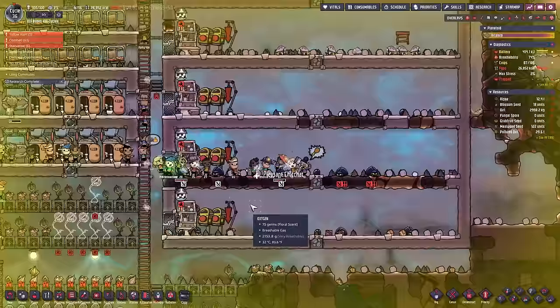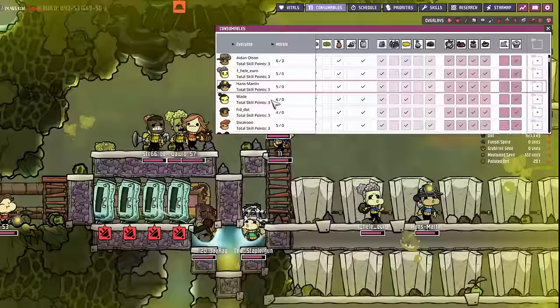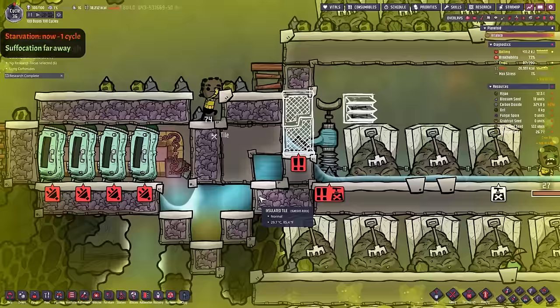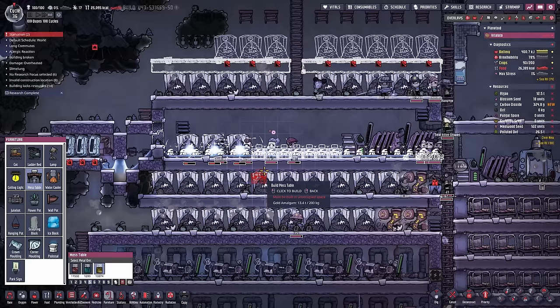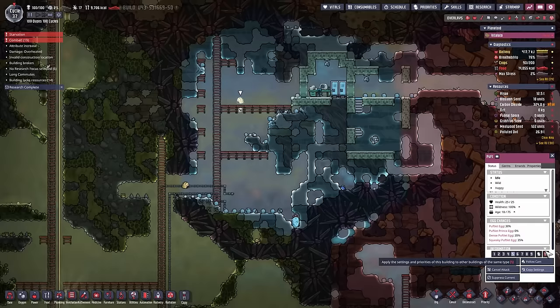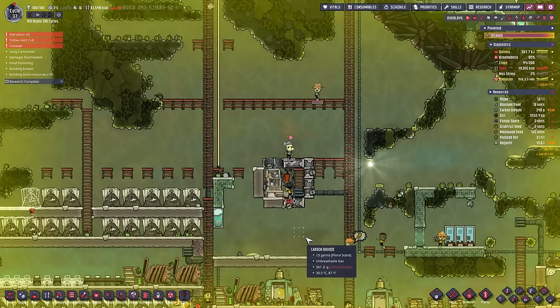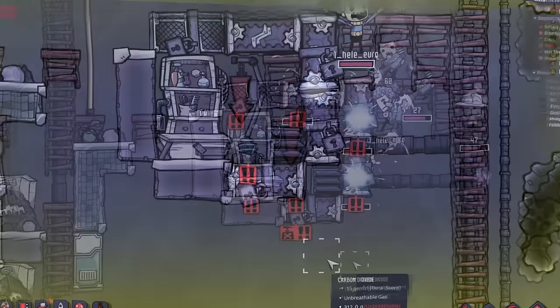Cycle 36 starts with the critters' worst nightmare. In a desperate attempt to gain enough calories, many dupes had to be selectively fed by activating available food resources only for them — super laggy and a pain. We did manage to finish the food storage without losing any duplicants. We also built a mess hall. Cycle 37: more critter genocide and a desperate attempt to build a shovel ranch. We managed to capture two shovels, only to realize not every door can keep them in place — and I had built four of those shovel wrenches already in other videos and still don't remember the facts when I need them.